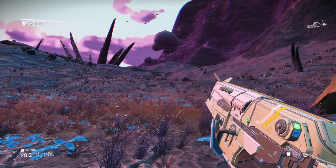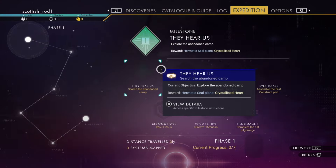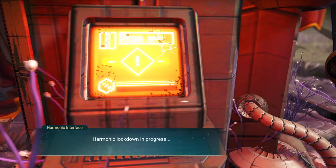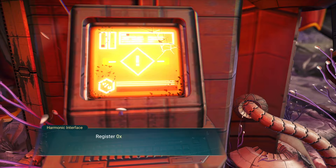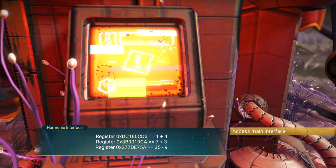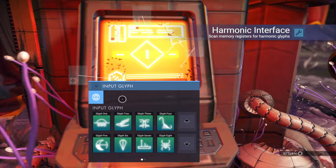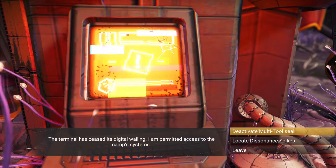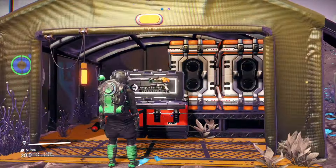We've loaded into the expedition — make sure to select the first milestone and on to the first tip. Unlock the main terminal; you'll have to do a little bit of adding and subtracting to work out what the numbers are, as those numbers relate directly to the glyphs that you have to input. Then you can deactivate the multi-tool seal and claim that free multi-tool.